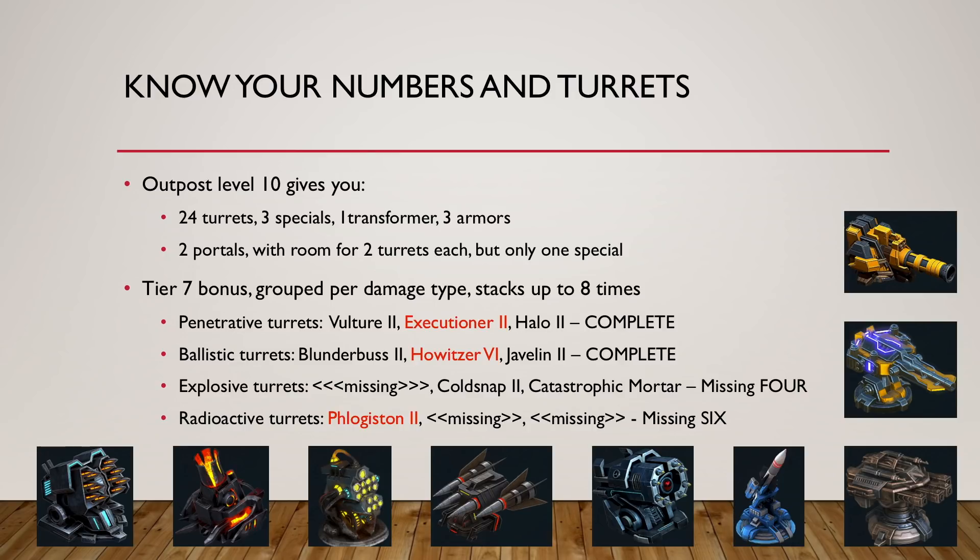If you have outpost level 10, you should also be looking into level 7 turrets, because not only are they the most powerful, but they also have this tier 7 bonus which is grouped by damage type — up to 8 stacks. More than just having a random collection of tier 7 turrets, if you have choices, you've got to first complete a set. And the set is made of 8 turrets.